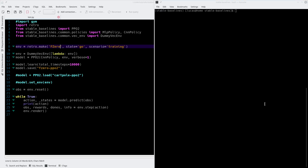Welcome back to my tutorial on using OpenAI and Stable Baselines to teach games to play themselves. In the last episode, we got F-Zero trained with PPO2 with a CNN policy, and we watched it play after 10,000 steps of training.